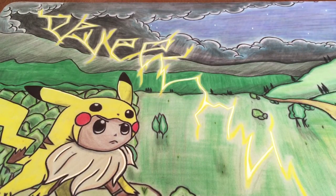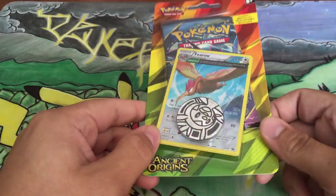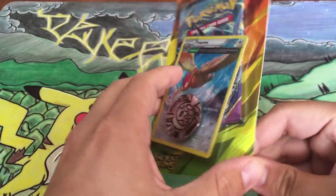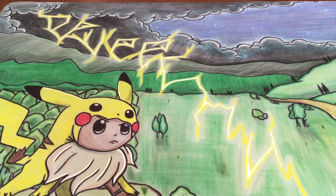But yeah guys, this mat though, it is crazy awesome. Lightning with Eevee Chew in it. It's so great, I love it. But I'll put his email in the description of course. And let's get to opening this pack — I'll open up the pack as you guys admire the great mat.